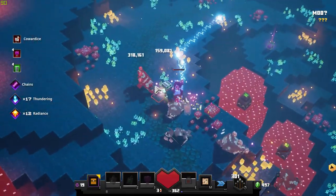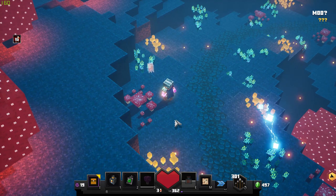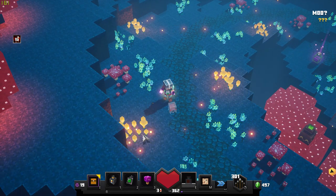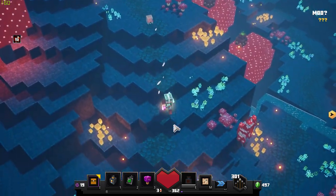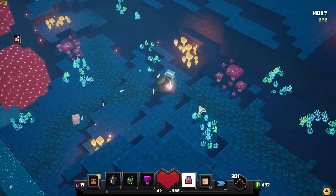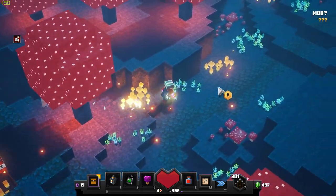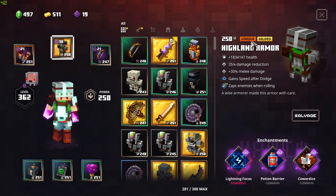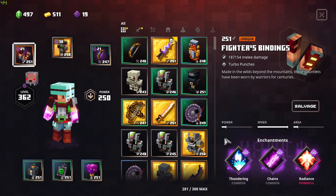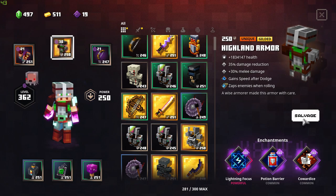There's also synergy with the Satchel of Elements — it reduces enemy speed, which means less incoming damage, and even when you activate it the enemies are slower. This pairs perfectly with Cowardice, keeping damage very low. One last thing: I don't use Gong because I'm separating enemies with chains, so grouping them for Gong doesn't make sense. Satchel of Elements is a much better choice, especially with Thundering hitting multiple enemies. It gives more time for cooldowns to reduce while enemies stay separated.